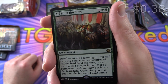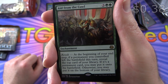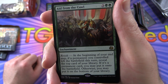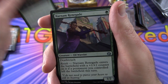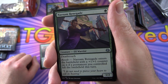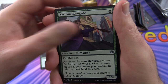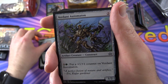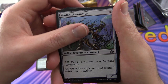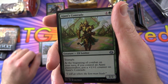Aid from the Cowl is an enchantment for five with Revolt — at the beginning of your end step, if a permanent you controlled left the battlefield this turn, reveal the top card of your library; if it's a permanent, you may put it onto the battlefield, otherwise you may put it on the bottom. Next is Narnam Renegade, an Elf Warrior with Deathtouch and Revolt — that's the mechanic in this set, and we have two of those. Verdant Automaton lets you pay a cost to put a +1/+1 counter on it — artifacts are a big thing in Aether Revolt.